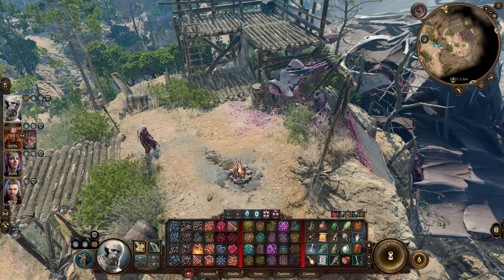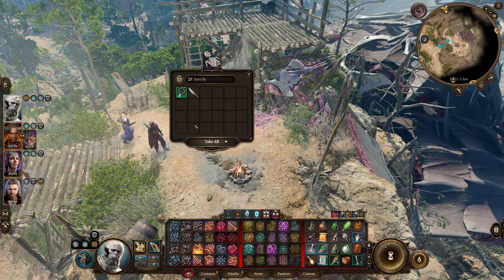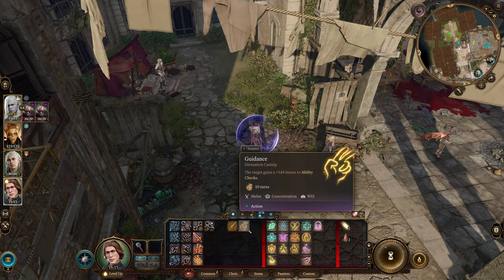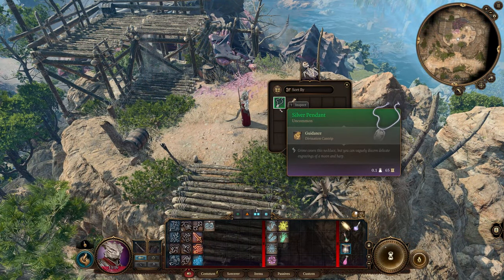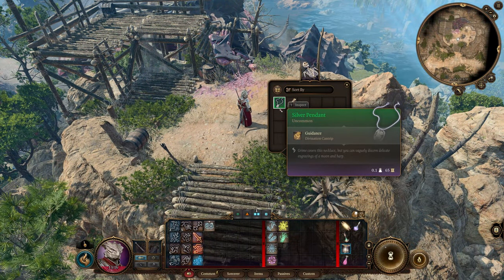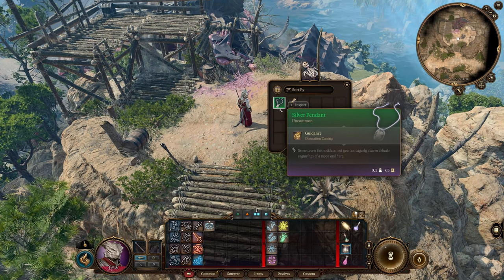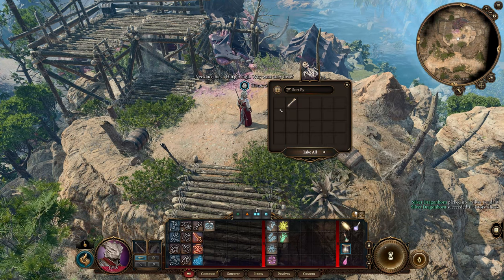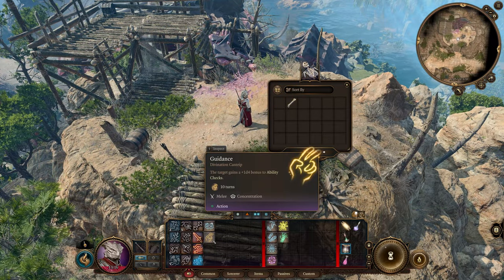Next up is an amulet so useful that you'll want to get it every playthrough. This amulet grants you a divination cantrip that gives you plus 1d4 to all ability checks and can be used during dialogue. This amulet is the silver pendant, which grants the guidance cantrip. This pendant is a must if you don't have a druid or cleric in your party, since you can use it with virtually all ability checks, and the best part is you can find it extremely early into the game.